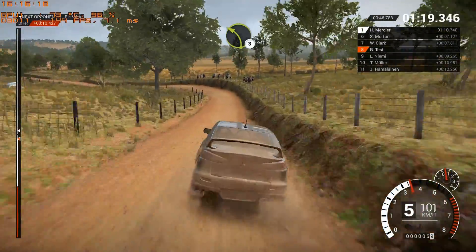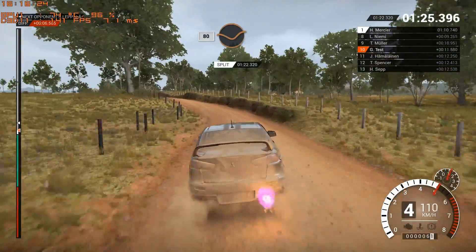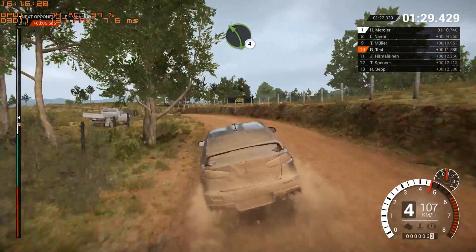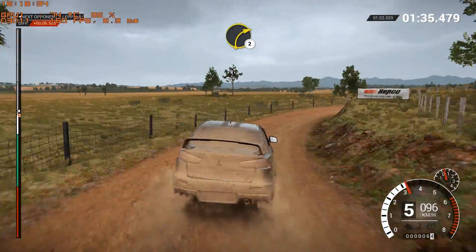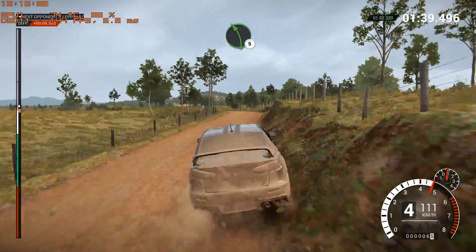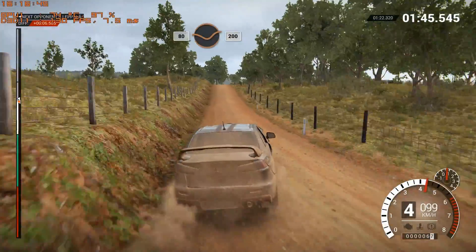80 through dip, left three over crest, dip, crest left five, crest and crest. 80 through dip, left five long, through gate, left four and caution, right two over crest. Into right two, 80 through dip, left five, crest, dip right three over crest, 80 through dip, crest.